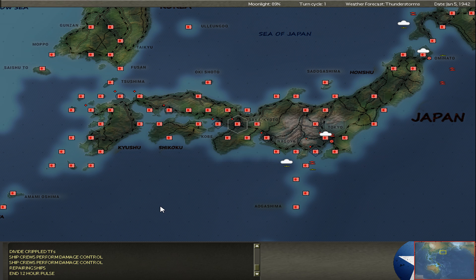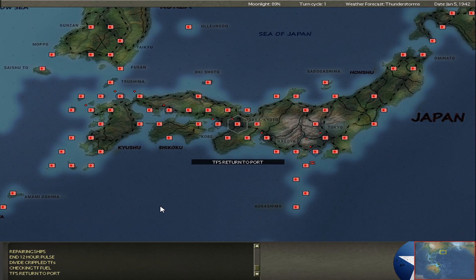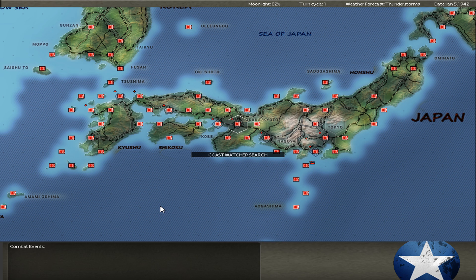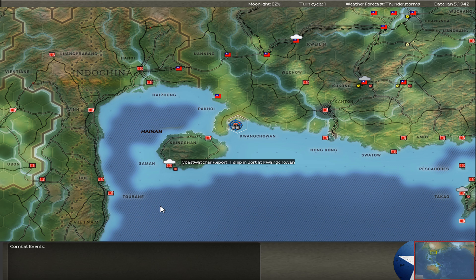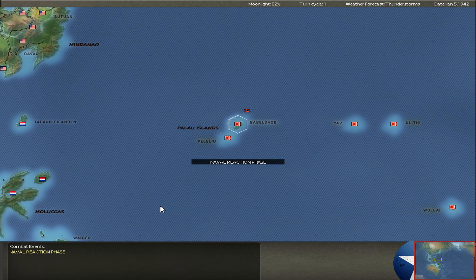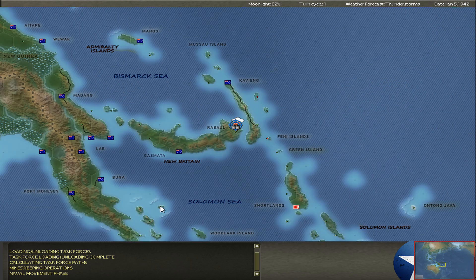My tank has only survived one torpedo hit. Not really much activity in the night. Jochen doesn't try to really battle out my carrier fleet — he maybe tries to run away, or maybe he has nothing to fight me with. These early days, the Allies are still not well set up.